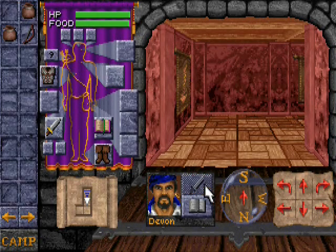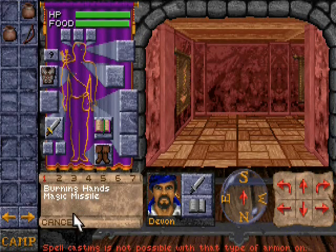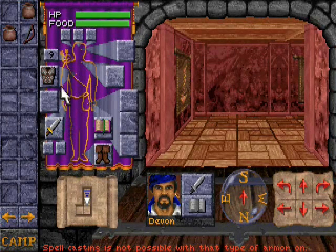You click on a weapon, you attack — pretty straightforward. You click on your spell book since I'm a mage and you can cast spells. I can't because I'm wearing armor, and as you can see, spell casting is not possible with that type of armor on. I can't cast spells while I'm wearing armor.